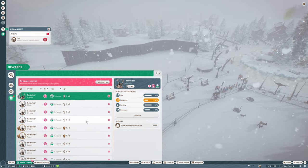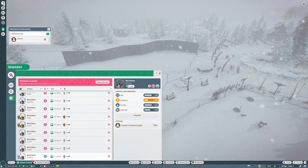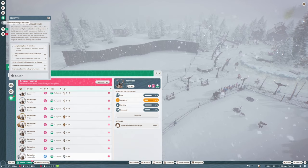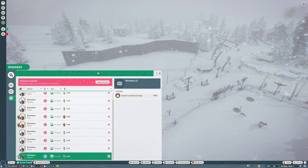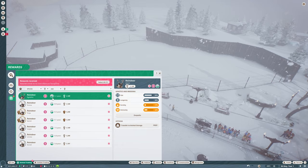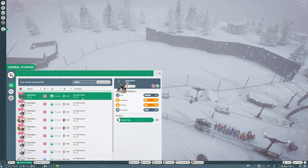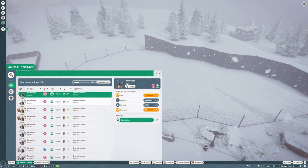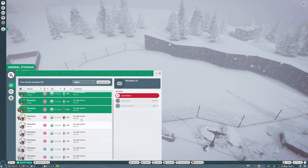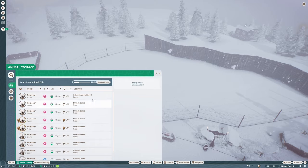I'm hoping this is going to be big enough. Do we need to put all these reindeer in here? It says adopt and place 10 reindeer - wow, 10! I've got a feeling we might need to transfer to animal storage. Let's take all of them. I've got a feeling this is not going to be a big enough area. Oh they're getting moved at the moment so I can't do them yet. I put two in and then we can have a look at the requirements.